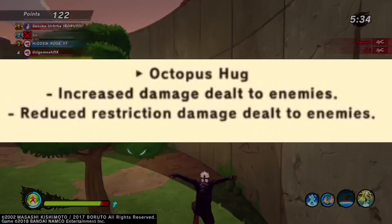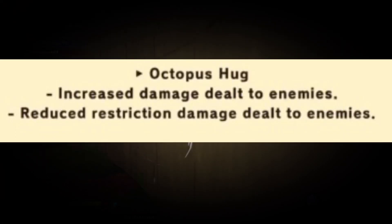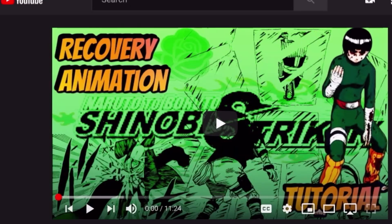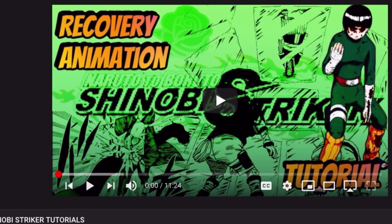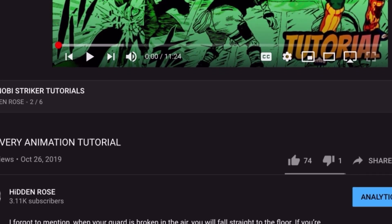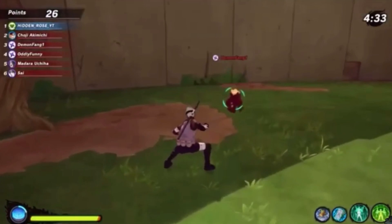Octopus Hug — increased damage dealt to enemies, reduced restriction damage dealt to enemies. There's that phrase again — reduced restriction damage. So what does this actually mean?